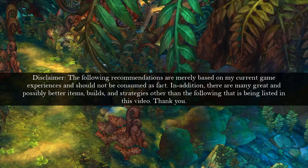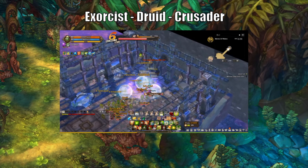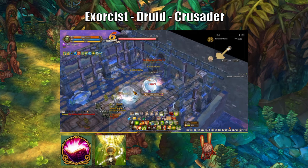Starting off with the first build, we have the Exorcist-Dru-Cruciator build combination. This is probably one of my favorites because it's one of the best standard DPS builds. Exorcist offers a really good debuff kit with reduced monster and boss damage by a huge percentage under the Rubric Corruption Arc. Not to mention, Exorcist can also protect themselves from dying with Anchor Tia buffs for 9 seconds, so healers don't really need to worry about us.